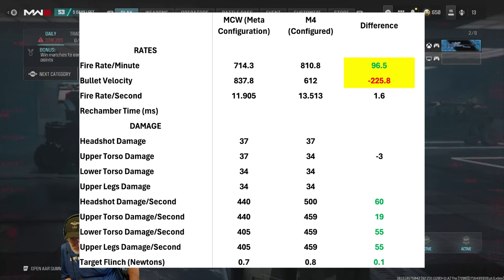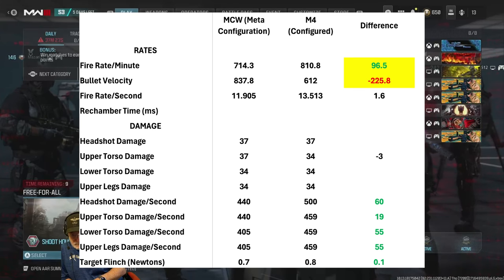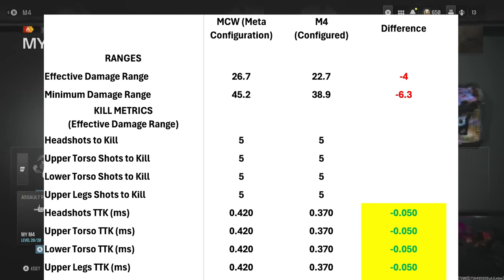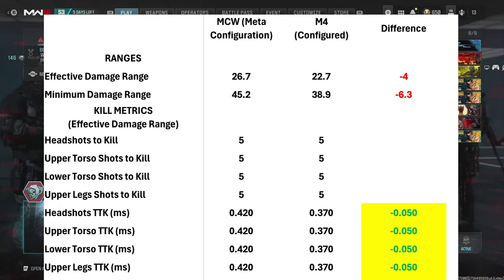The fire rate is where the M4 rules. Bullet velocity is much better for the MCW, but that's because of the longer range — it may not even come into play in shorter engagements. The damage is a bit higher for the M4. Looking at the ranges as we've already discussed, it's slightly longer for the MCW, but look at the times to kill: a whole 50 milliseconds faster in every consideration for the M4. That puts it at quite the gacking machine on a short to medium range map.